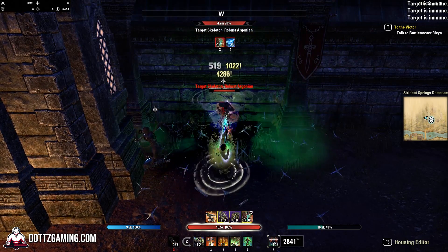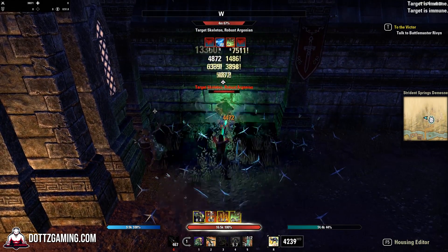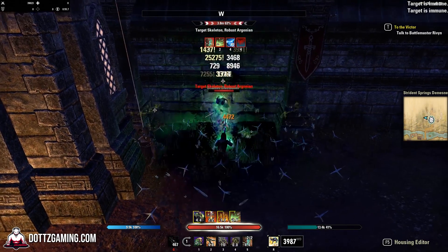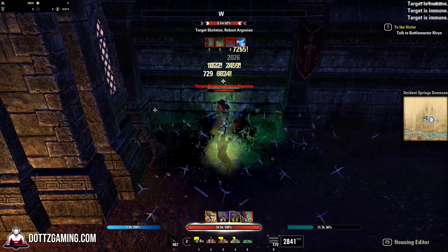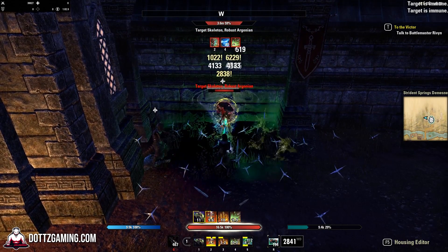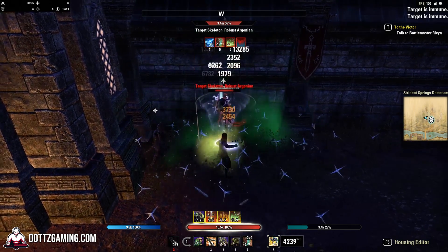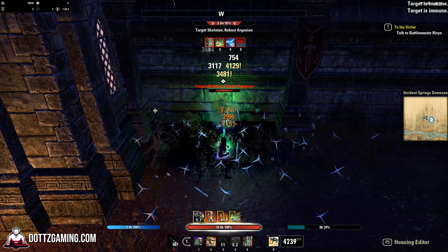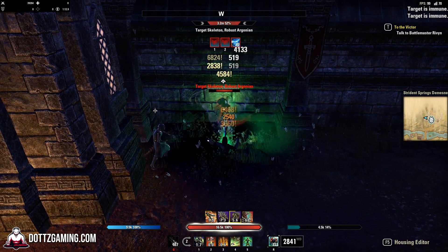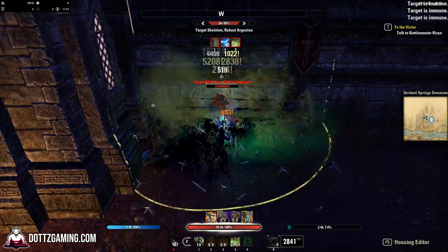The reason is the 3 million dummy can kind of be cheesy sometimes — you don't need as much sustain in your build, so the amount of damage you deal could look a little inflated compared to the 6 million. In a trial, the fights are going to be long, so making sure you have proper sustain is really important to group leaders and guild trial leaders.